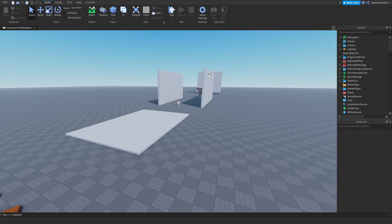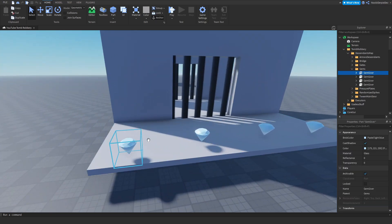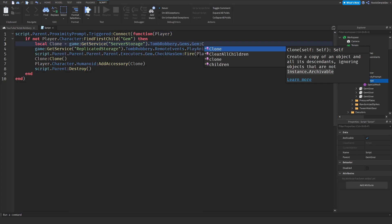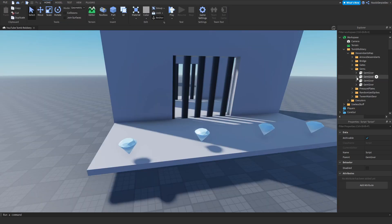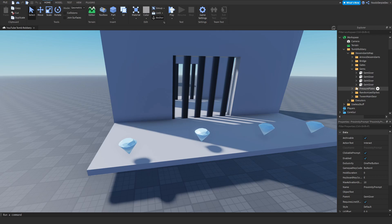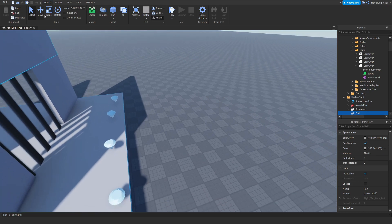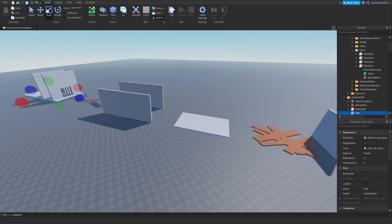First we're going to fix two bugs. Go to the gems and in all the gem code, after the script, type `:clone()` — do that on every gem: script.gem, script.gem, and the last one. Now every time you get a diamond they will clone and not just drag out of server storage. That is bug one fixed.